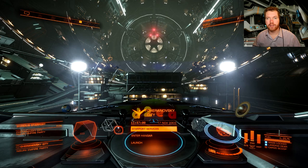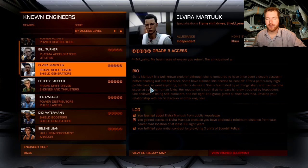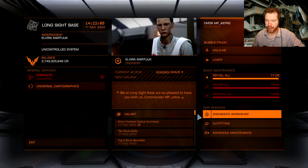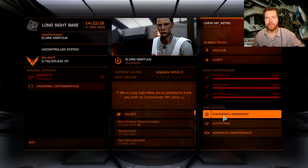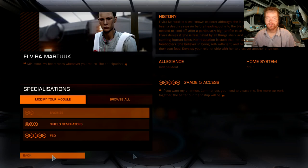Once you've done your 300 light years to get the invite and picked up the relics along the way, you can now head back to the engineer and hand them in. Once you are back at the base, open up the starport services and you should now have an Engineering Workshop option with a box where you can donate those three tons. If you have extra relics, you'll need to sell them at another station. Once you donate the relics, that's it — now you have access to the engineering facilities.